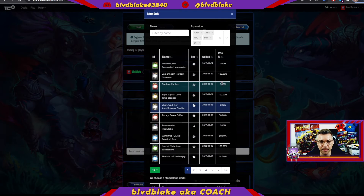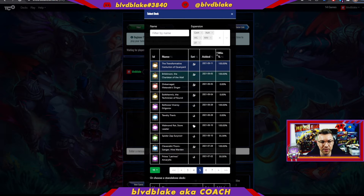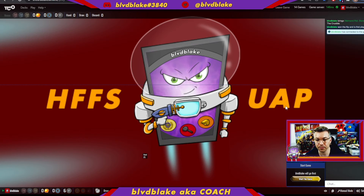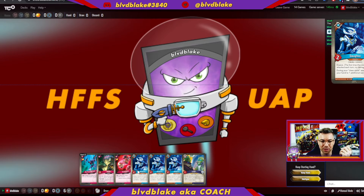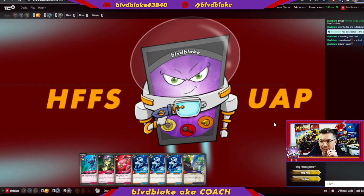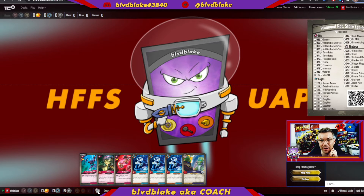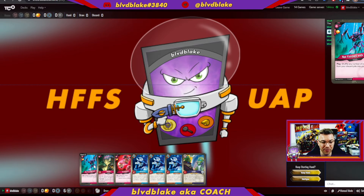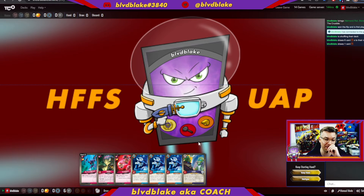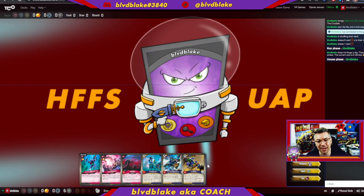Here's example number two. Triple Daughter is pretty much an auto-keep — there's no reason why you wouldn't keep that, no analysis needed. This deck also has triple Not Finished With You, so you put the daughters down and have answers to get them back in your deck. Let's say we did mulligan it — pretend we're going second — and this is the new option.